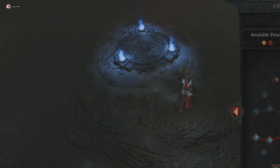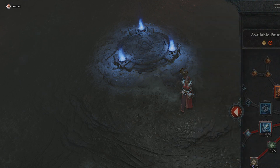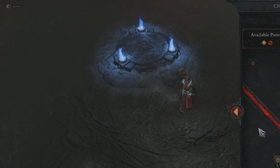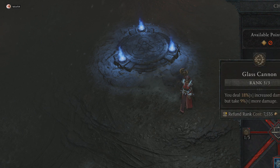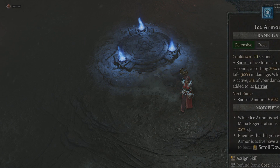Next I have chain lightning and charged bolts — I don't use either of these as attacks, but when I use my ultimate it shoots random electricity abilities. If you don't have chain lightning checked off it won't use chain lightning in your ultimate, so it's good to have these. I also have flame shield with the abilities after that heal for 50 percent of your missing life — that's a really overpowered one.